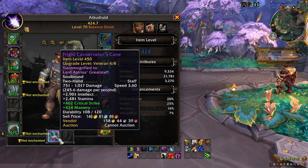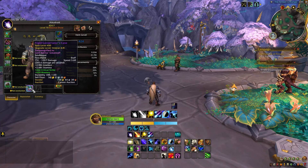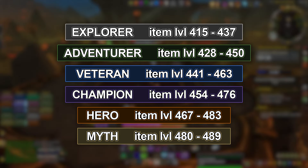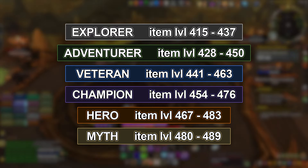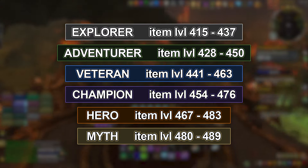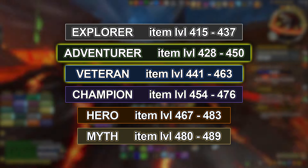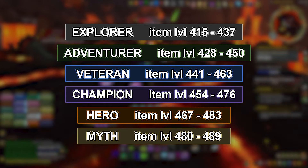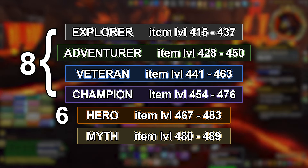Below the item level, the gear track is shown as well as the current upgrade level of the gear on that track. You will notice from the standpoint of item level, the tracks overlap one another, and this is where the system has a bit of complexity. Each track shares a set of item level upgrades with the next higher track. The Explorer, Adventurer, Veteran, and Champion tracks have 8 available upgrades. Hero has 6 available upgrades, and Myth has 4.